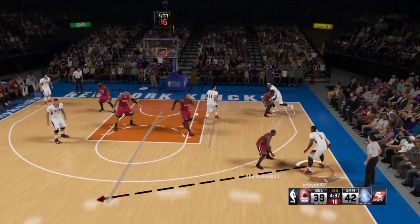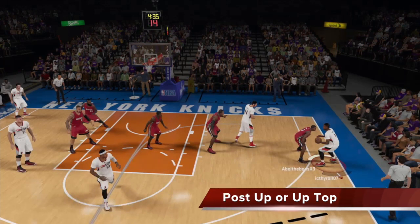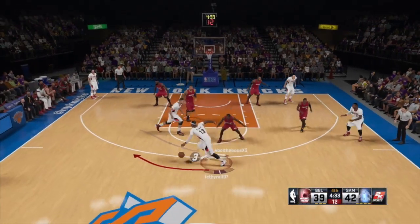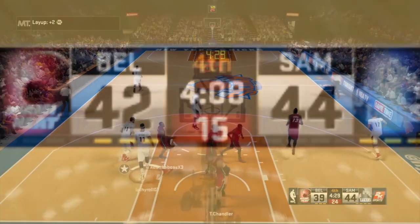Lucas sets the screen, Mellow loops up. At this point you actually have two options — you can go to Mellow up top or you can go to the post up with Jerry Lucas. So this is a great play. We go to Mellow here, there's no three, but automatically another screen comes in. Great continuation. Two points, family.